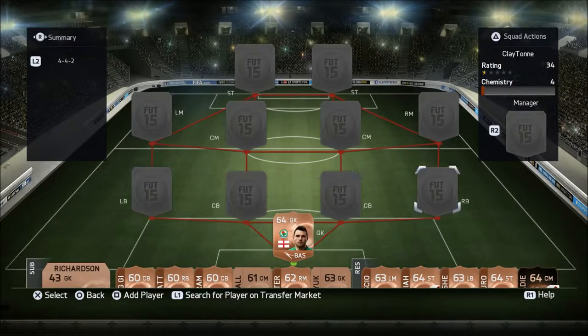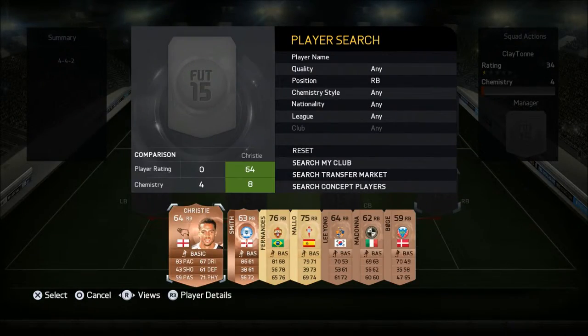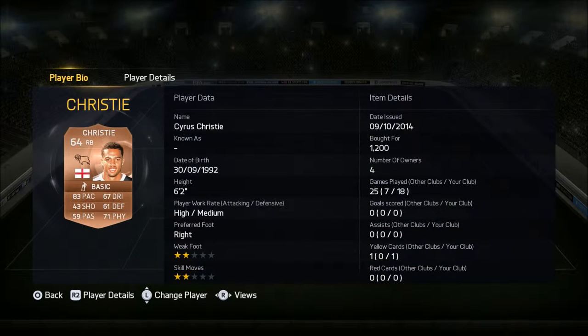At right back we've got none other than Cyrus Christie, who is a breath of fresh air. He's actually quicker than what it says on his card — it says 83 pace on his card — and he does the job. He's 64 rated obviously, highly rated in these keys, and he's a quality player.